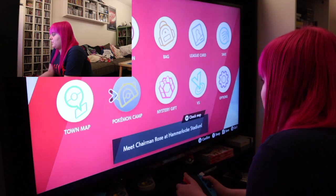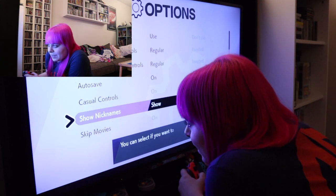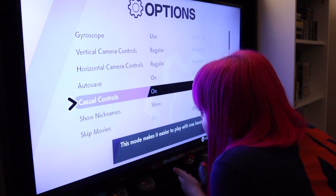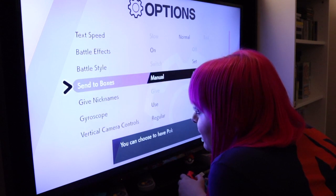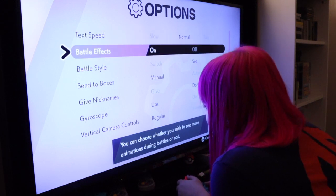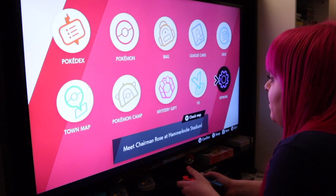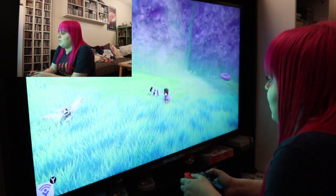I tried to check the options to see if there was anything in terms of that. The options include: skip movies, show nicknames, casual controls — which they say is to make it easier to play with one hand, which is an accessibility feature, but not for the visually impaired — autosave, horizontal camera controls, gyroscope, send boxes, battle style, battle effects. You can turn off battle effects, which might be nice for people with sensory issues. But otherwise, there's nothing here about accessibility, sounds, or anything else.